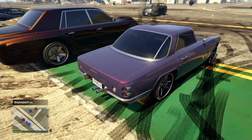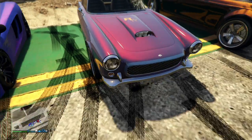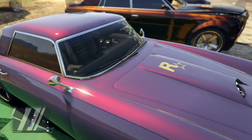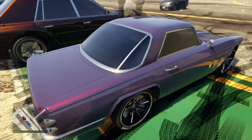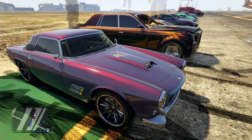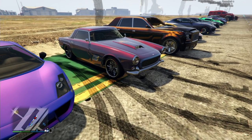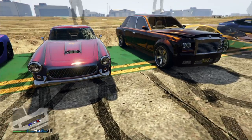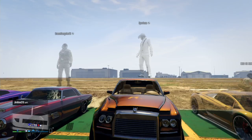Moving on we have Green Gangsta — I think this is the Lampadati, maybe the Casco, or one of the new cars, but it's definitely a sports classic. It's got like a sort of white coat over a reddish, pinkish color. The rims look interesting — I kind of like it on this car, which is kind of weird, but I don't know if those rims really go with many other sports classics.